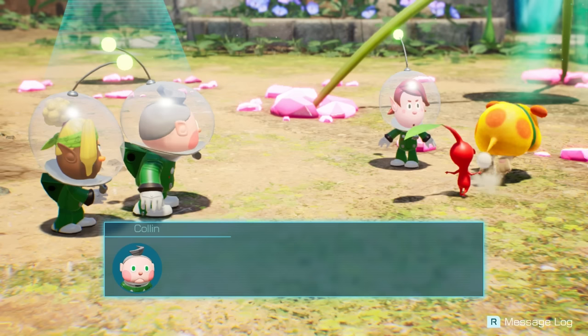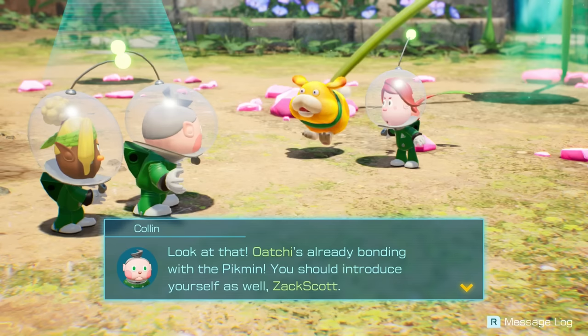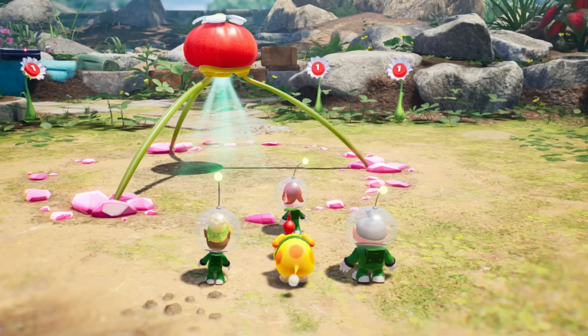I think this could be a Pikmin. According to Captain Olimar's voyage log, they're friendly and helpful creatures. Maybe they could help us while we explore and look for treasure. Look at that — Ochi's already bonding with the Pikmin. You should introduce yourself as well, Zack Scott. And Captain, how long do you intend to hide back there? So we have a Pikmin.